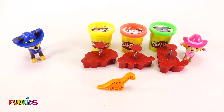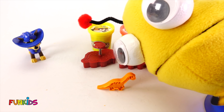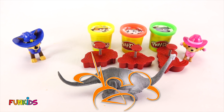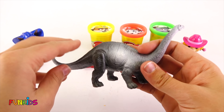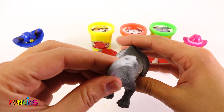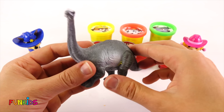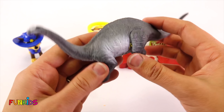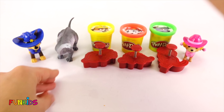Alright, are you ready, Marty? I'm ready! Zim, zam, shabam, woohoo! Look what Marty did! He turned our dinosaur Play-Doh into a real dinosaur. Look, it's a long neck and everything. That's awesome. We can set him right there.